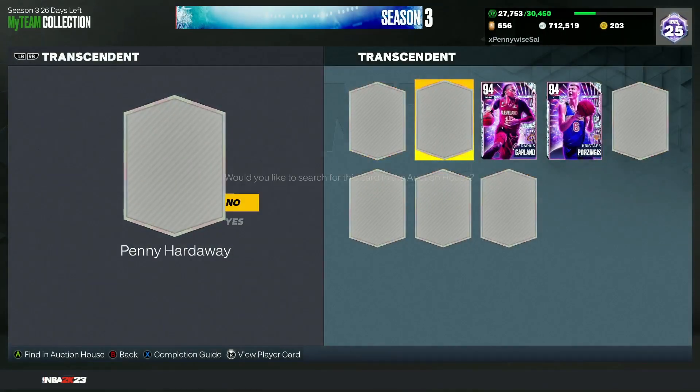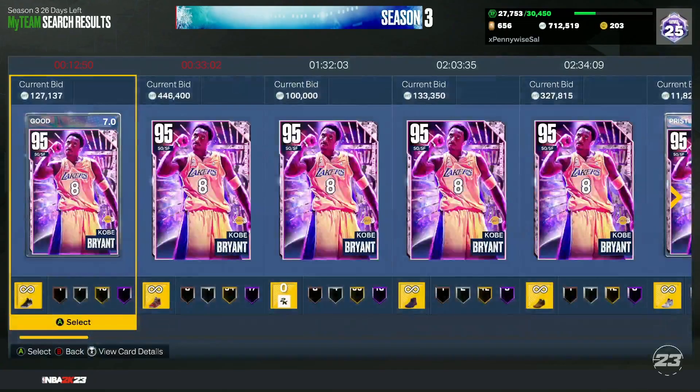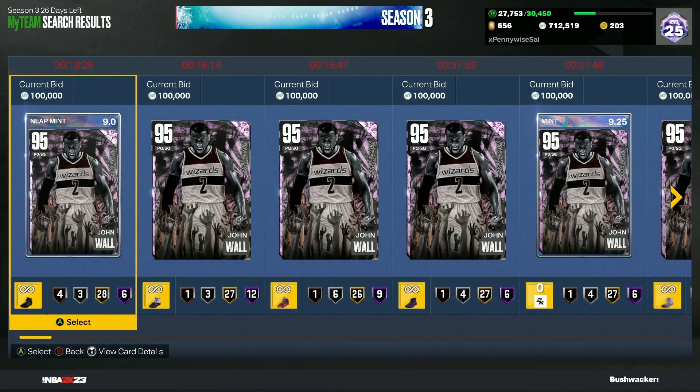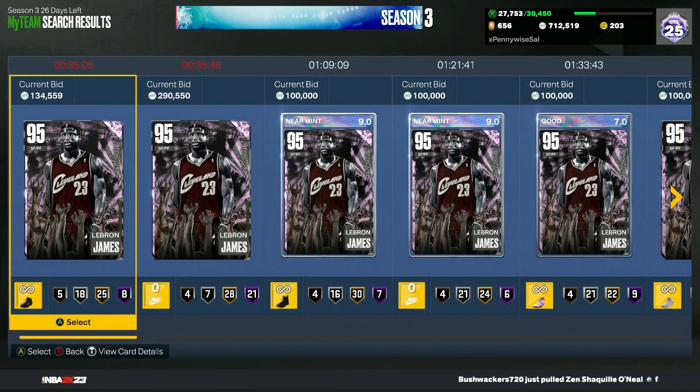Penny Hardaway has stayed about the same price. Kobe Bryant has gone down a little, ending around 300,000 MT when he normally goes for about 400,000 MT. A lot of cards have dropped about 100 to 150,000 MT. It's not an insane market crash but we've definitely seen a pretty significant one.